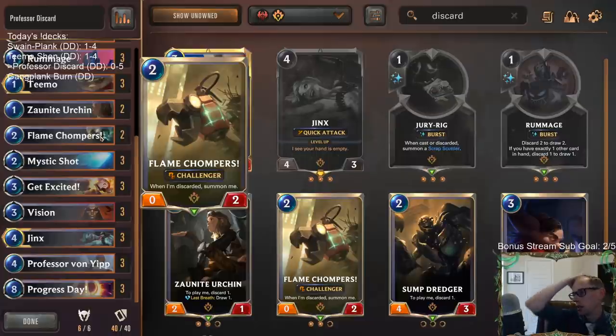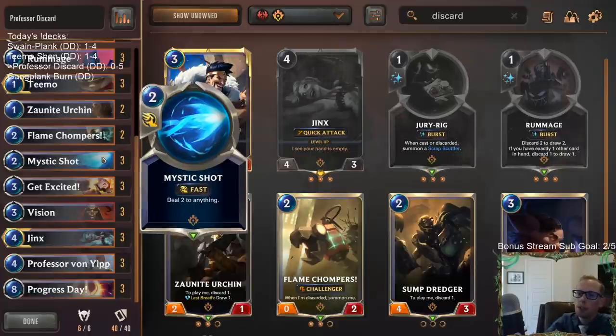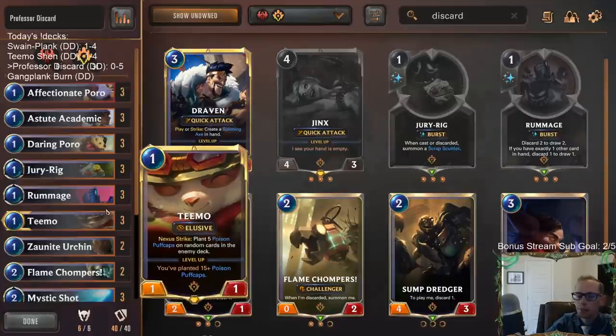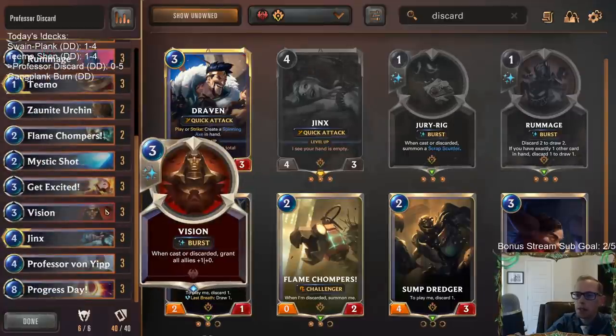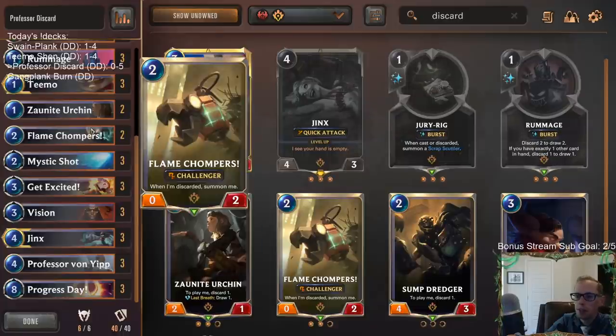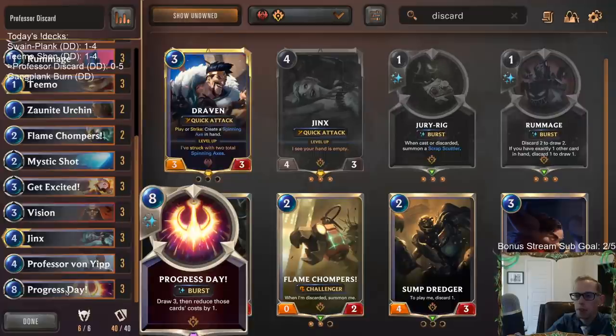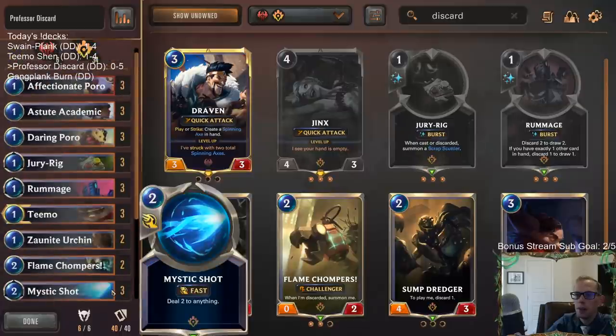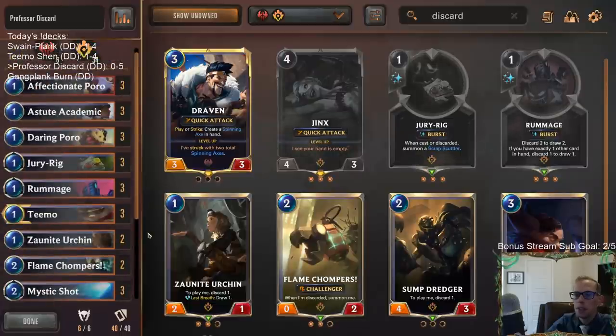It would be nice if Flame Chompers cost one mana so they'd work with Professor Von Yip. But even as a 0/2 they can help other things get across. So the recommendation: get rid of those Brothers Bonds, add some 0/2s and another Progress Day. We'll have to see what happens next week with the discard cards if they do improve some - maybe Jinx gets buffed, maybe some other discard cards get buffed.